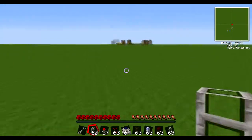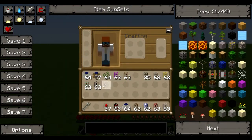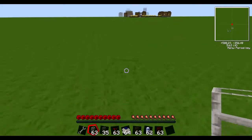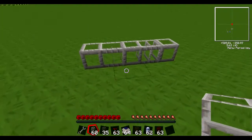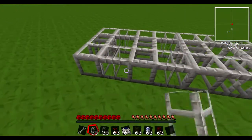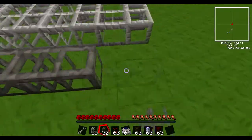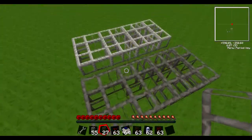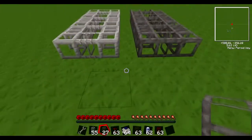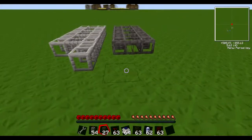The first type of pipe is the very basic stone and cobblestone pipes. These are item pipes — they can carry items, and if you put them next to each other they'll link. However, cobblestone and stone do not link to each other. They have the same function as a basic slow item transport pipe, but they won't connect. They're very useful for running parallel to each other.